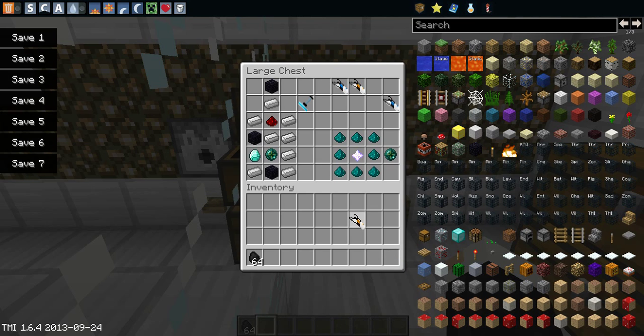The next crafting recipe is the miniature black hole. This is just a crafting recipe — I don't believe it actually has an actual purpose in the mod.